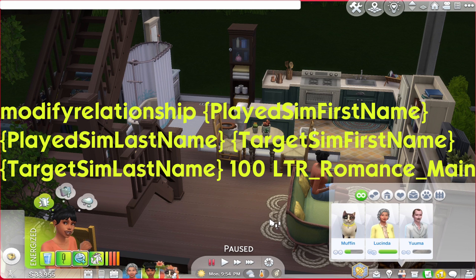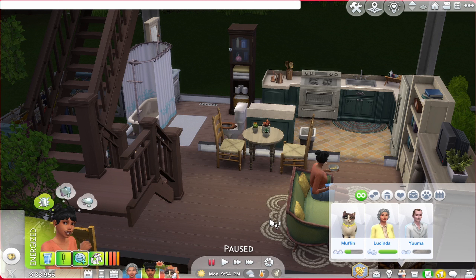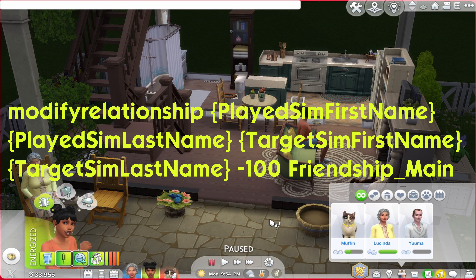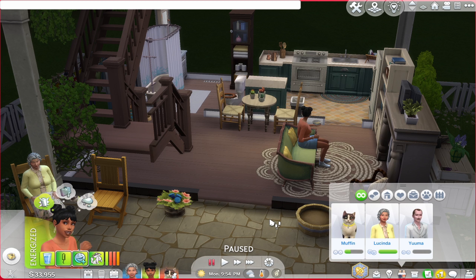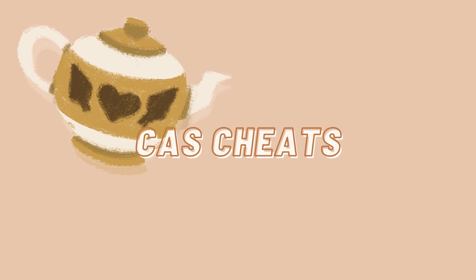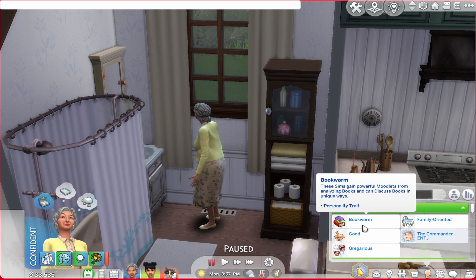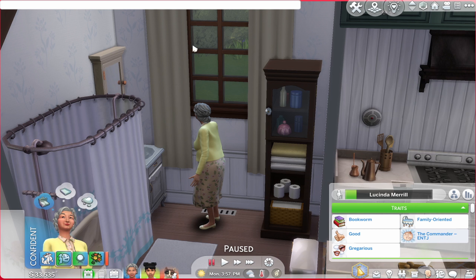For a romantic relationship, the format is the same but you'd use LTR_Romance_Main instead. If you want to make two sims enemies, follow the same steps but use a negative value — like negative 100 or negative 75 — and that brings the friendship bar into the red, making them disliked or enemies.